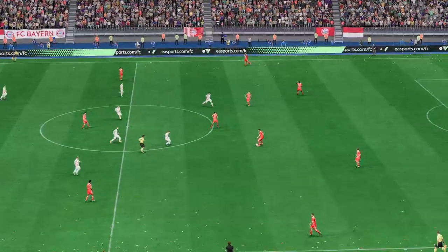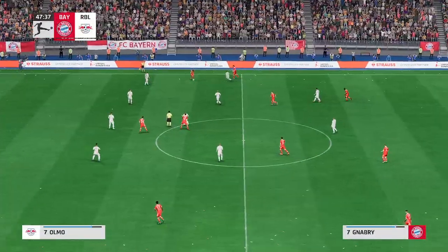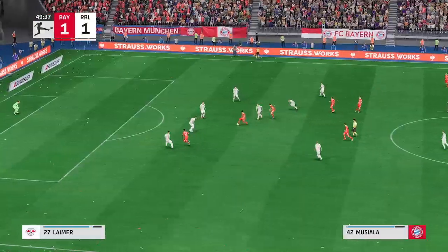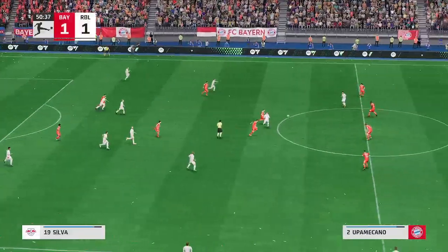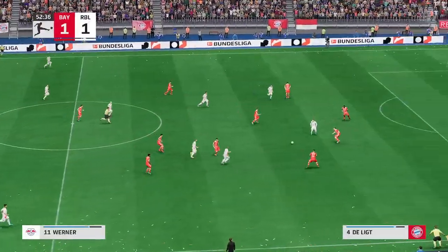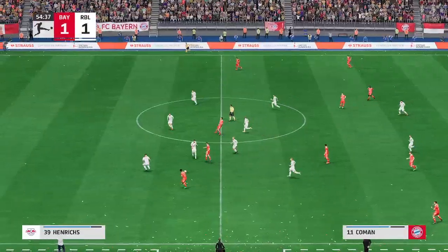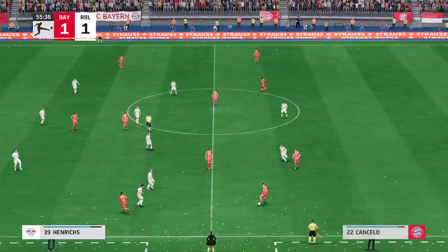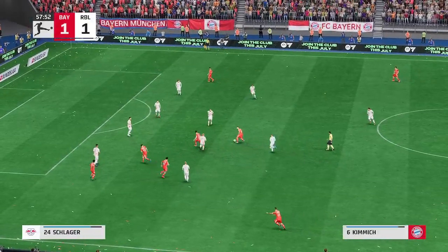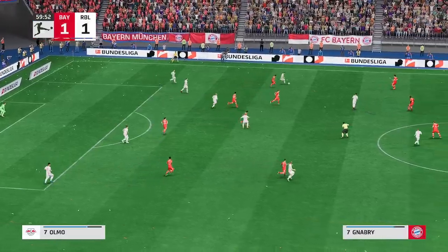Underway then in the second half, and the two teams matching each other just about stride for stride. That's a very fine piece of tackling. Konrad Laimer. Forsberg — very alert defending to put a stop to the chance. Coman, it's with Joao Cancelo. Musiala — what's he gonna do here? Müller, on to Gnabry. A really single-minded piece of defending to make sure nothing came of it.